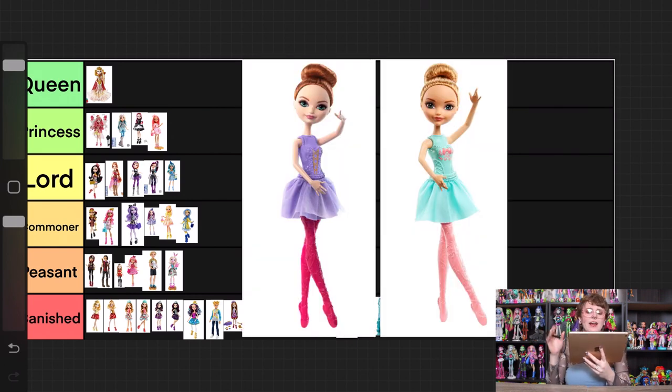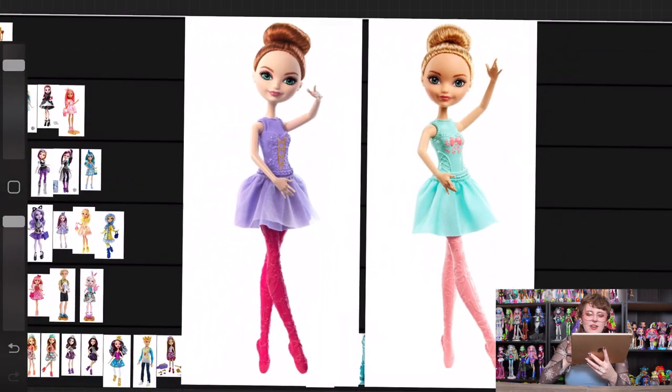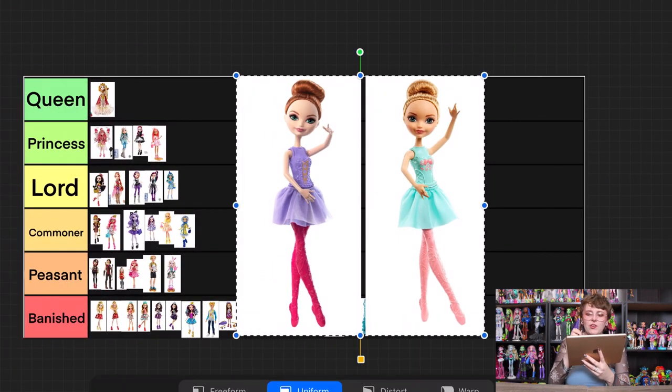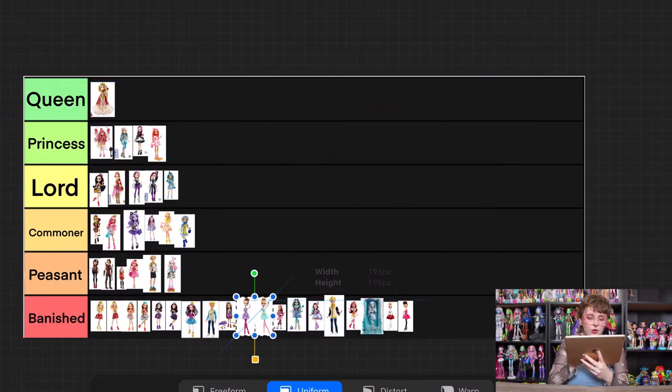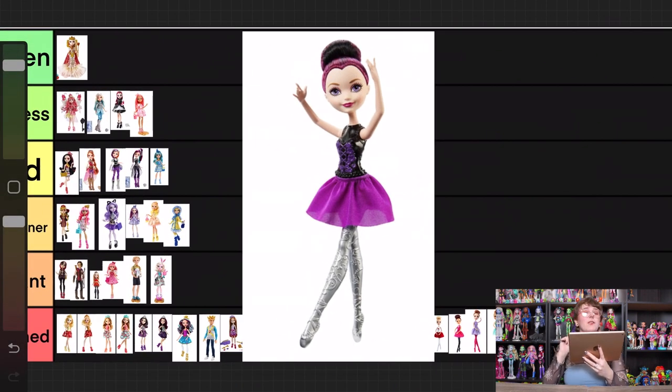Then we have Holly and Ashlyn from the budget ballet line. You can see what I was saying — they look pretty much identical to Apple and Briar except for the color schemes. Other than the colors, there's really no differentiation for their characters. They do have slightly different sculpts on the bust, but it's not enough to give them personality, so I really don't have anything to say other than they're also banished.